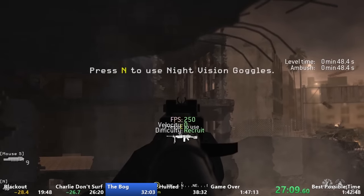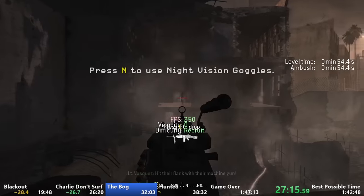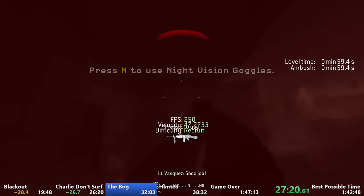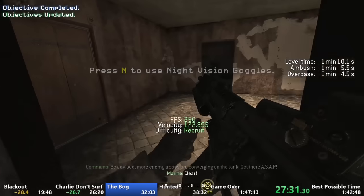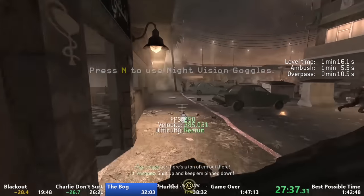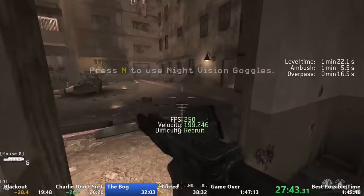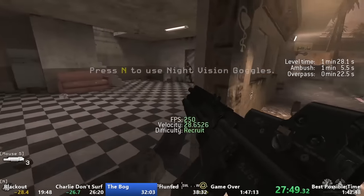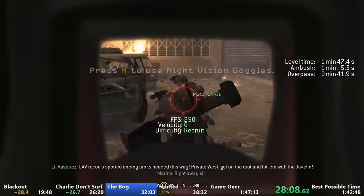I'll then begin taking out all of the enemies on the other side of the building with the AK until Vasquez commands me to use the shotgun. Upon hearing this dialogue, an enemy will spawn behind the wall and I'll want to take him out and continue shooting until I hear Vasquez say 'good job.' I'll head towards this door and reload my ammo along the way. There are two things we want to achieve: spawning the enemies on the overpass and spawning Private Wes. I'll primarily focus on Vasquez moving up to this concrete barrier while trying to eliminate all enemies on the street. Any cars that are on fire need to be manually exploded or else Vasquez will wait for them to explode, losing time. We'll wait for Private Wes to run out and die, and if he doesn't die right away we can just intentionally kill him.